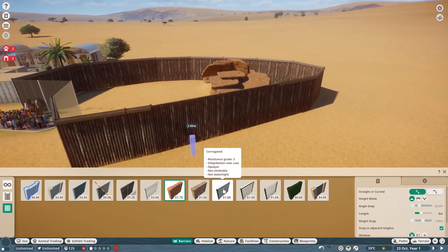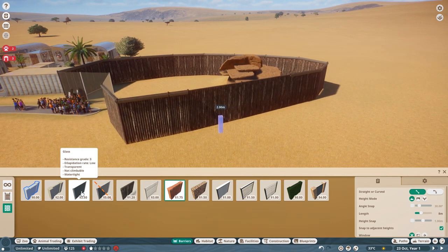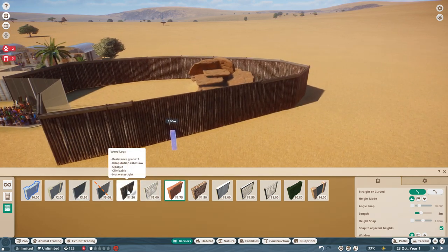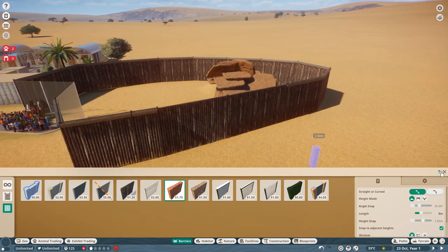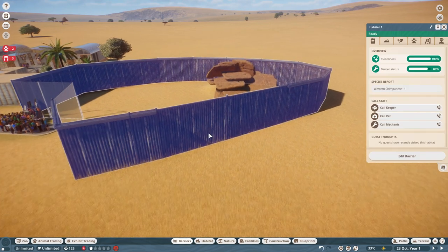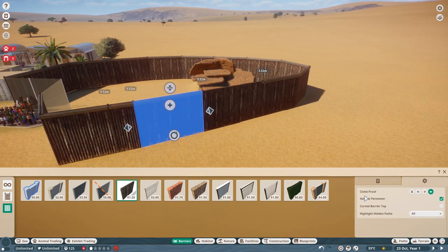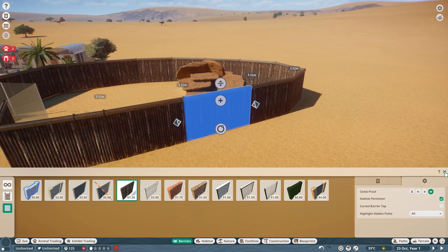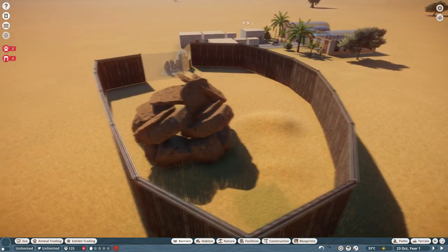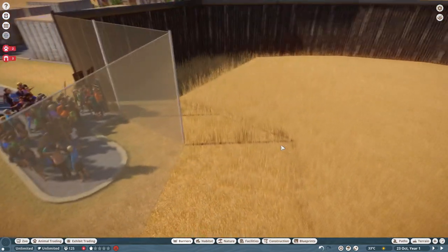The next thing is they either need to be not climbable, like this glass here which says not climbable, or you can use a barrier that is climbable but then simply select the barrier individually, go to settings and then set it to climb proof and make it both. That way your animal will not be able to climb over. Make sure you do this for every single wall that is not a non-climbable wall like the glass.